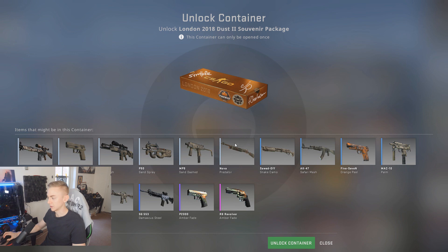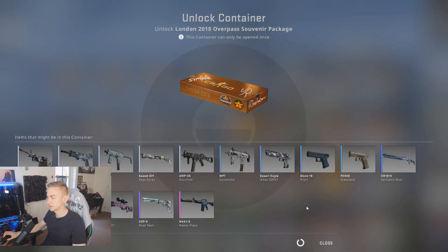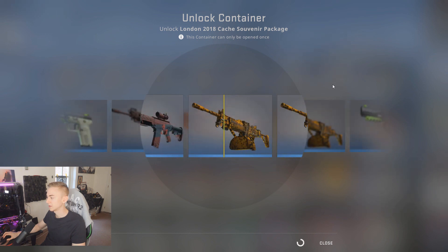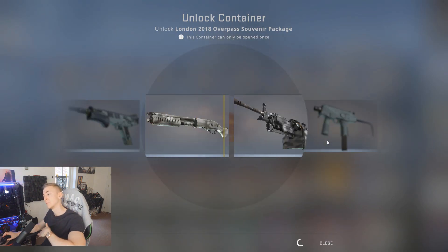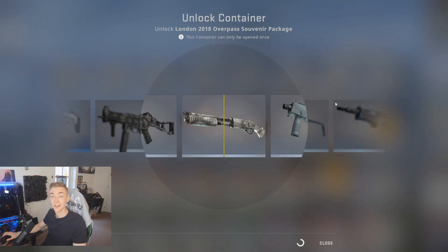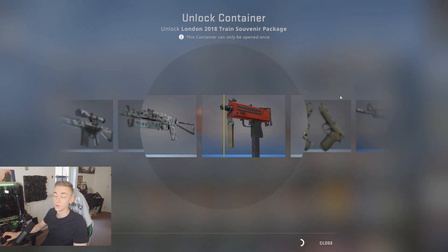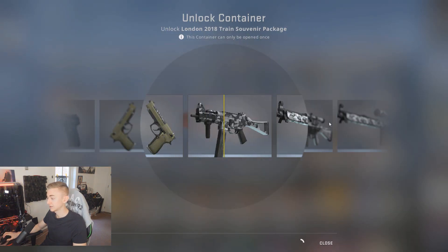Running low on souvenir packages — we're absolutely plowing through them and don't really have that much to show for it. Clearly used up all my luck on the souvenir Deagle, which was very very expensive. A lot of people ask me to this day what I did with the souvenir Deagle — I sold it. I sold it straight away as soon as I could. I just presumed that with the popularity of the game going down the price of skins would go down too, so I sold it ASAP. I sold it for about thirty thousand dollars — absolutely mind-blowing amount of money for pixels in a game.